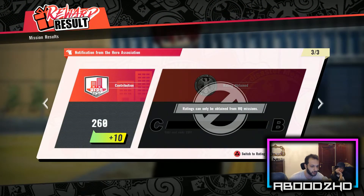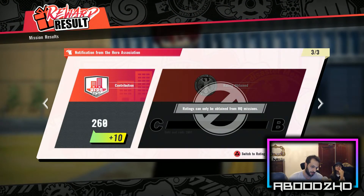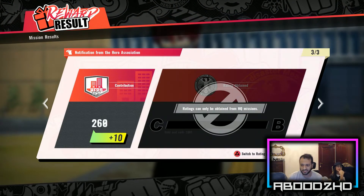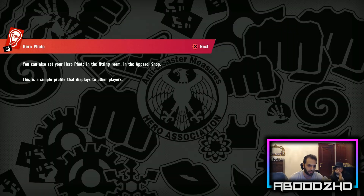Alright guys, we're back with part two — we might be switching roles. Let's just get straight into it. No follow around TikTok. You can also set your hero photo in the fitting room in the apparel shop. This is a simple profile. I want to move the coronavirus mask just because then you can't see the scar.